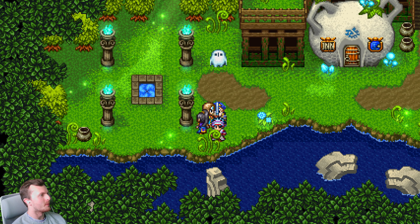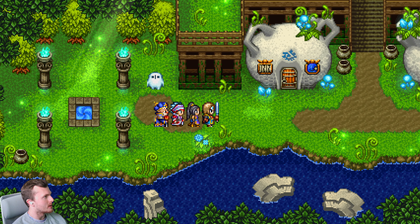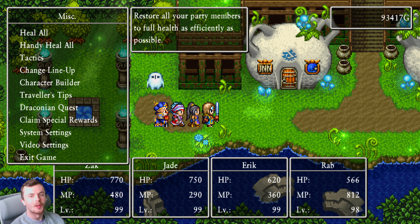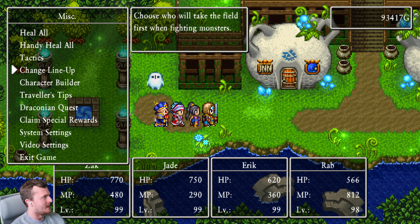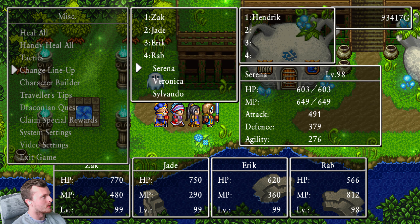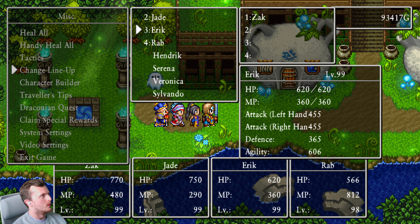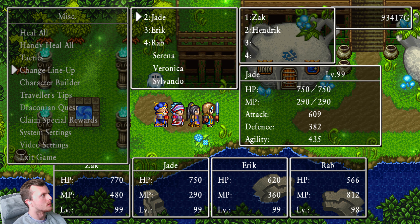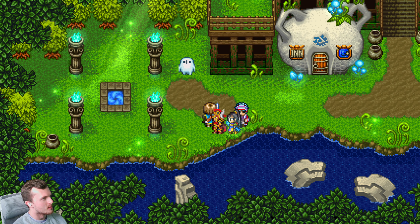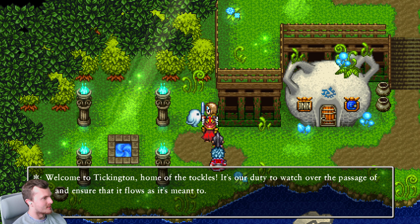I've literally not been back to this place since the very start of the game when you first go in. It's a nice touch that everyone still gets their outfits. This interface is so weird — it's so classic. It's done well in the sense that it's meant to be classic, but it is weird. It is nice that everyone gets their outfits as well. I'm picking my line-up. Hendrik's got his red one — that's the Drustamon. Yeah, it's a nice touch.